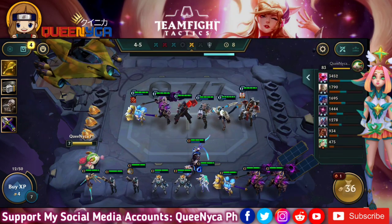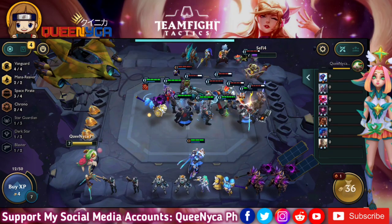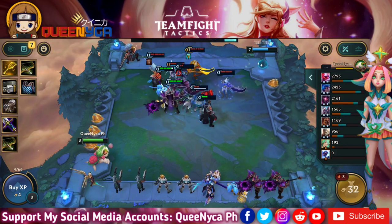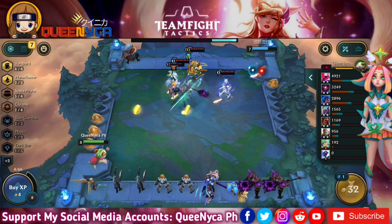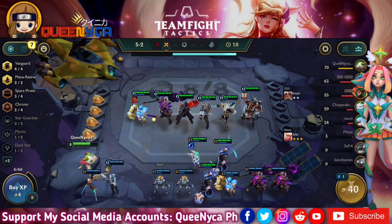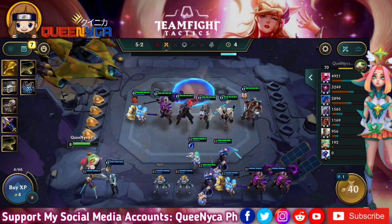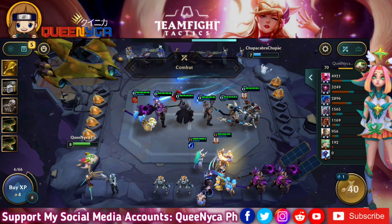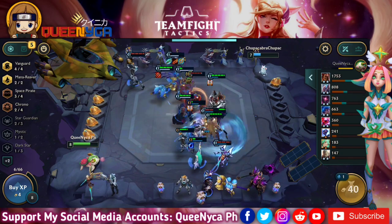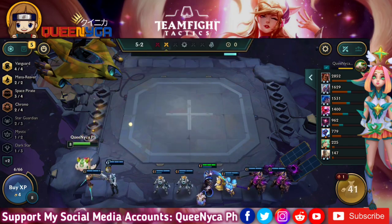For Thresh, I'd love Guardian Angel and two Locket of the Iron Solari on him. Thresh's ability is Temporal Passage: he tosses his lantern toward random units on the bench and pulls them into the current combat, granting them and himself bonus mana. Traits are not affected by pulled bench units. The number of units he can pull per cast is one. Mana gifted is 25 at one star, 50 at two stars, and 200 at three stars. The four Vanguards gain bonus armor: 60 for two, 250 for four.